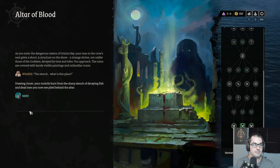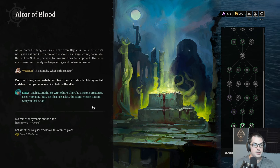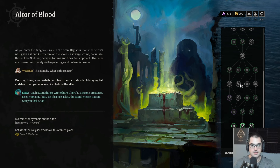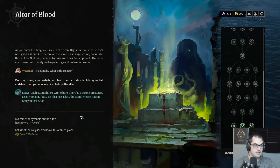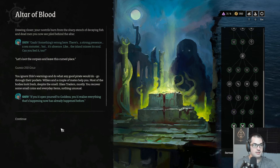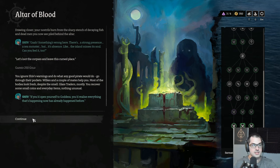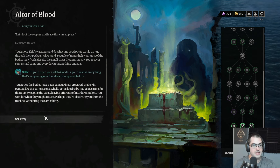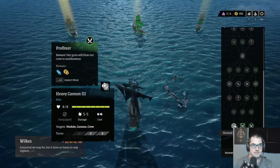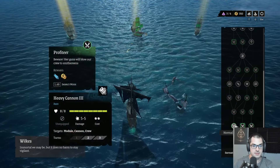Your nostrils burn from the sharp stench of decaying fish and dead men — something's wrong here. There's a strong presence of a sea monster, but its absence. Probably want the money if I'm going to a gun land. Ignore Shiv's warnings and go through their pockets. You notice the bodies have been painstakingly prepared, their skin painted like the patterns on a whelk — some local tribe has been caring for this altar. Polygun 4 is pretty sweet, but I want to go the heavy cannon route here.